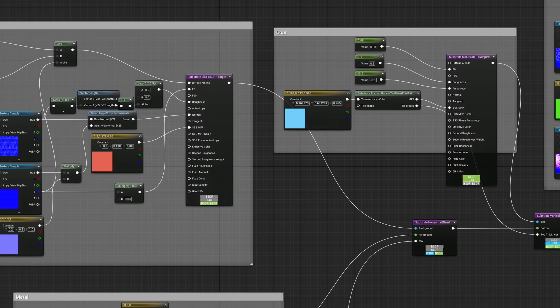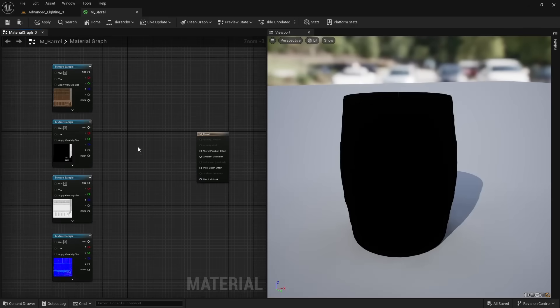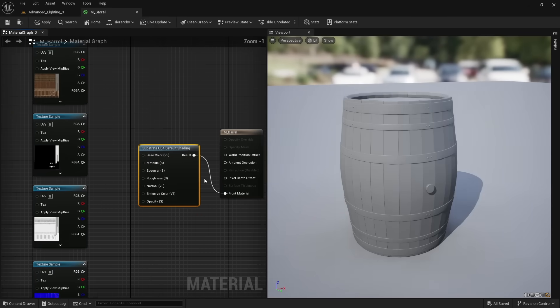The downside is that Substrate is more complicated, because we get so many more options to customize the material. Luckily, we still have access to use traditional PBR textures with the UE4 default shading node.